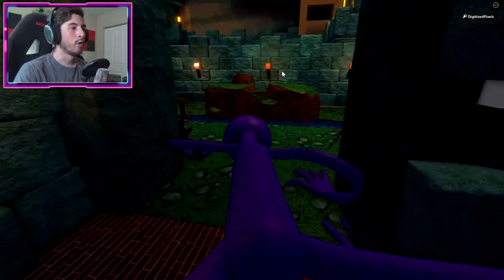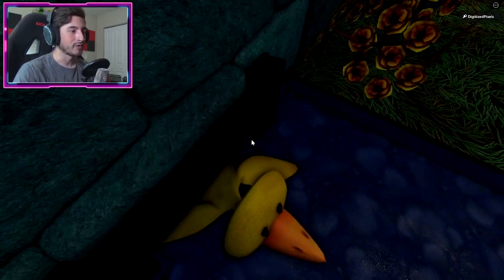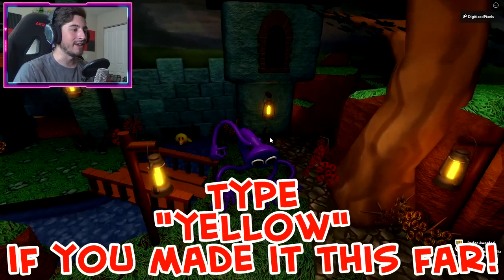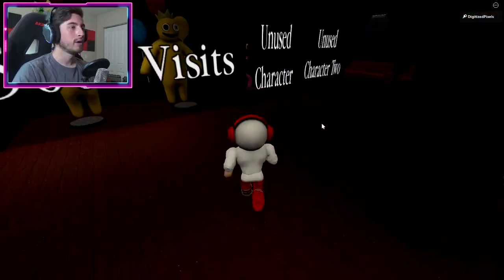Once you're in here, look to your left and you're gonna see a duck. Go ahead, step on the duck, and there you go — you've now gotten yourself the unused second character, aka Yellow.